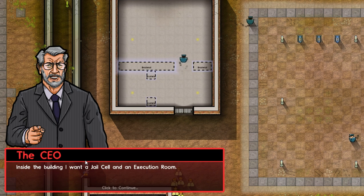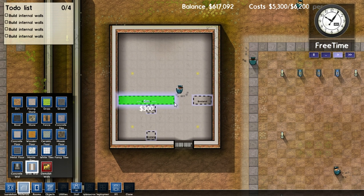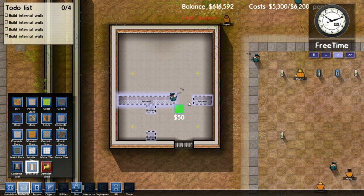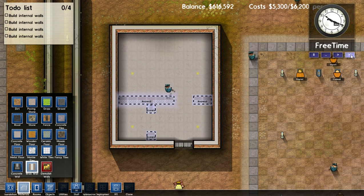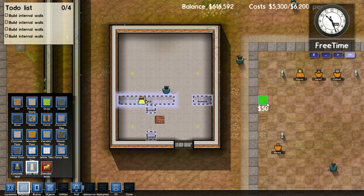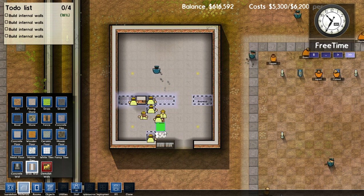Inside the building, we want a jail cell and an execution room. Partitioning space — this is just showing you how to partition spaces. First, we need walls to divide the spaces. So we're gonna put walls there, and there, and right there, with the assumption that we'll be using these doors; otherwise we'd make it one smaller. And we'll speed them up and get them to lay their brick a little bit faster here.